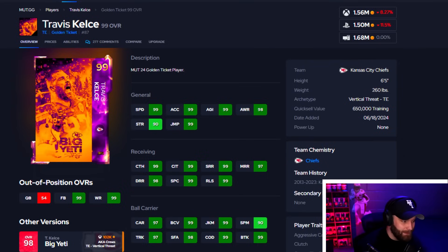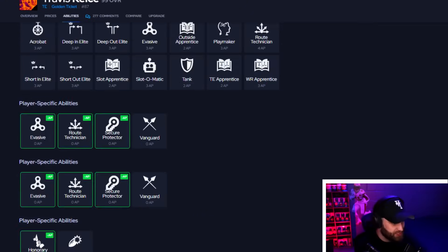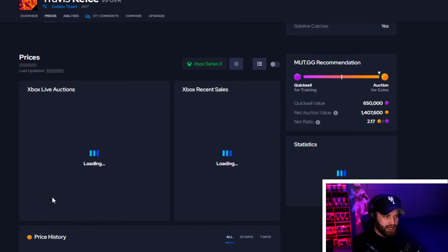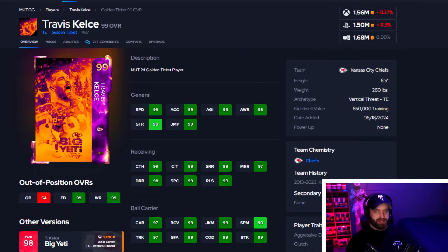At number 10 I got Travis Kelce. This card is very good in the game. Evan Ingram has some arguments for number one tight end because he gets built-in Double Me, which helps against the bottleneck meta. But Kelce is also very good in the vanguards meta — vanguards are absolutely broken. He gets YAK Him Up, and having vanguard route tech and YAK Him Up makes him insane. He's one of the best run-blocking tight ends in the game and still very good after the catch.